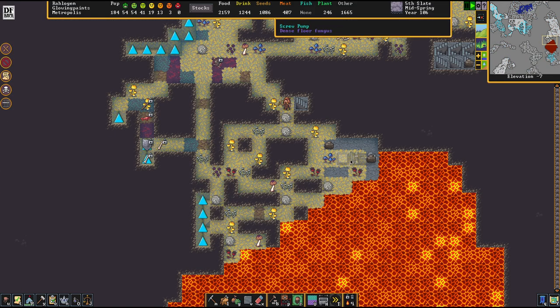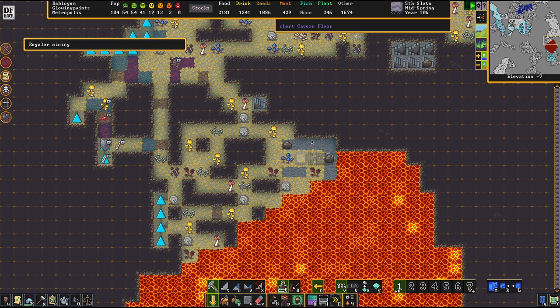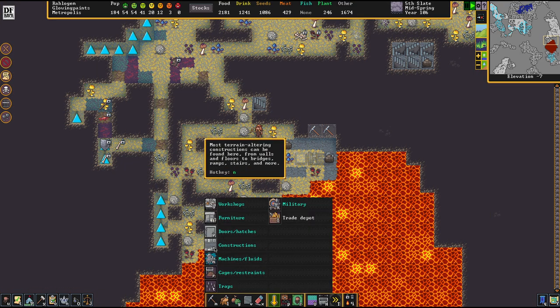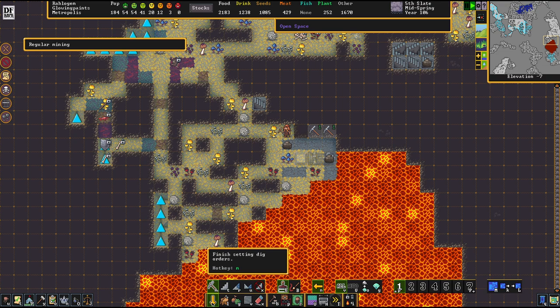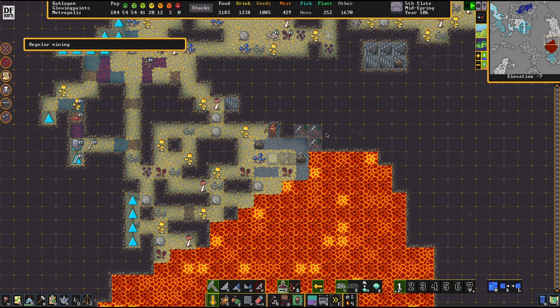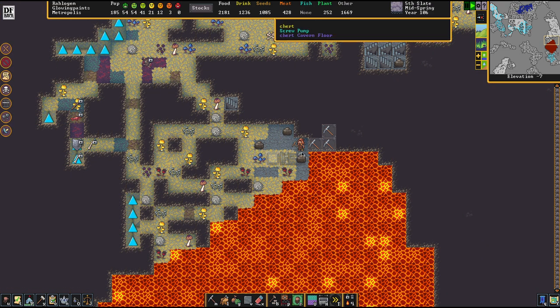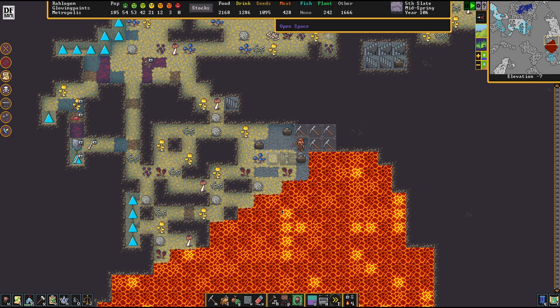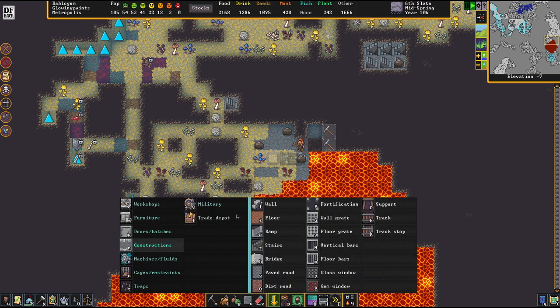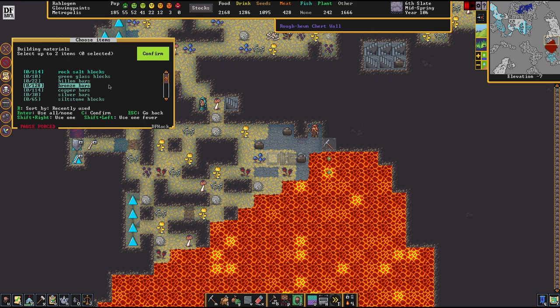Let's wait until these things are somewhat set up. Most importantly, we need to build a casing for this whole thing. Because one thing I really do not want is magma splishing and sploshing around. There's nothing more deadly than magma in this game, basically. So you really, really better be careful with what we're doing here. So we're flooring this place.